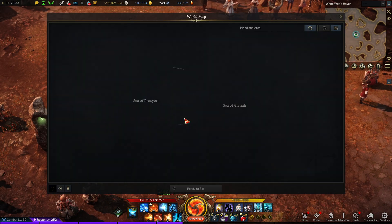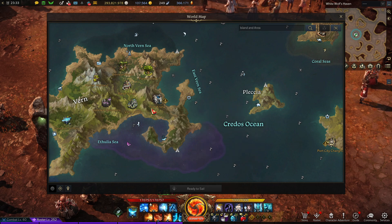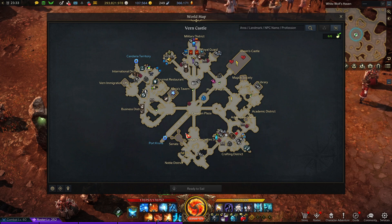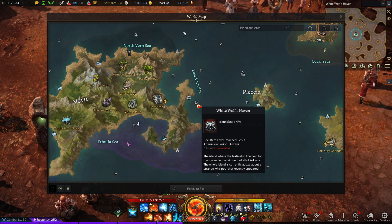How do you get here? The island is right here, right next to Vern. In order to get access to the island, you go to Vern Castle — you can go to any city, but Vern is the easiest. Go to Vern Castle, and if you look at the mini-map right where my mouse cursor is, there will be a pink quest from an NPC. Talk to them, do that quest, and then you'll be allowed to sail over here.